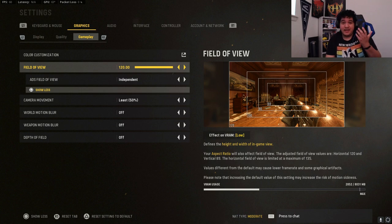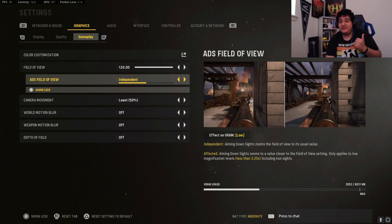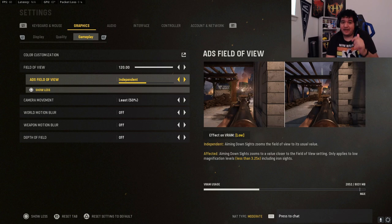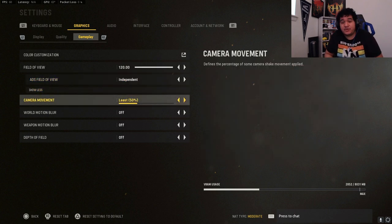For field of view, I personally play on 120 FOV. Some people go between 110 and 120, but I say go all the way — it's personal preference. If you have a lower-end PC, 100 to 110 might be your way to go. For ADS field of view, the difference between independent and affected: with independent, when you aim down sights your FOV lowers to 80, making it easier to see long-range opponents. With affected you keep 120 FOV while ADS, which makes it harder at range. I prefer independent.